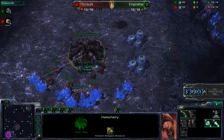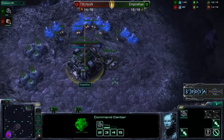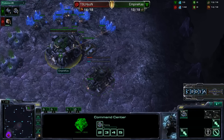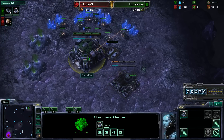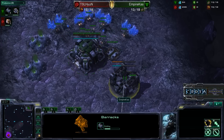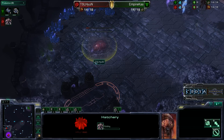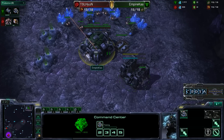We are still seeing heavy droning from Hyung. Meanwhile it looks like Kaz is going to be building a barracks, so it is not going to be a similar build as Game 1. The key thing to watch for Kaz now is whether he goes for a refinery — if he does, that means faster tech. It looks like it is going to be a one-rax expand against a hatchery first: 15 hatch versus one-rax expand here on Entombed Valley.